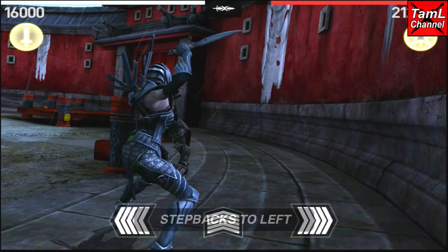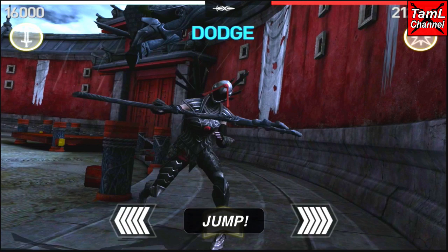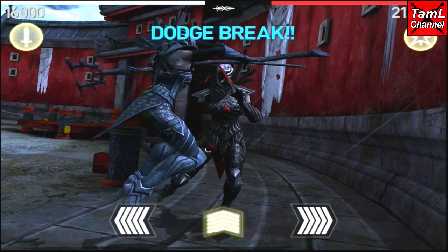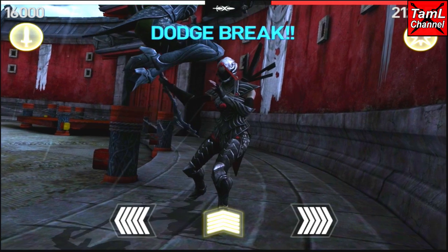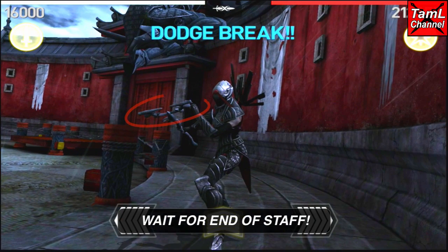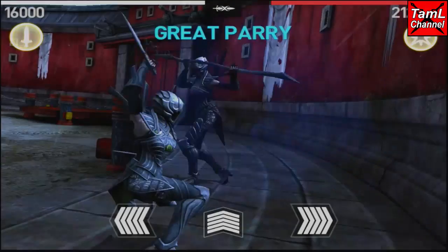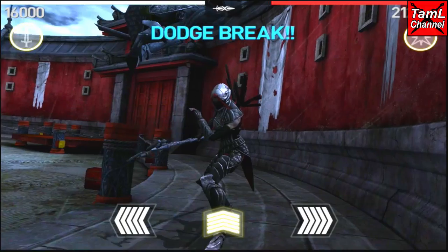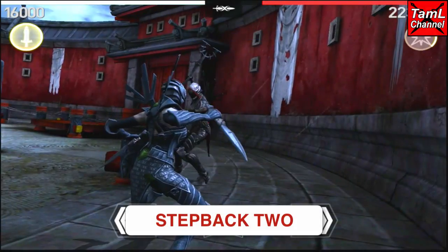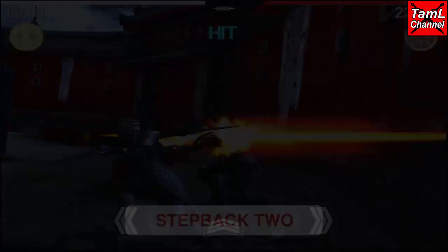On to her heavy weapon step backs. Here's her first step back — she steps back to the left and there are two moves. You jump for her first swipe, and then do a long hold jump for her second swipe, which doesn't actually finish until the very end of the staff has gone past. Make sure you wait for the end of the staff to go past before you come back down.